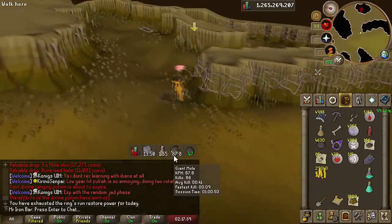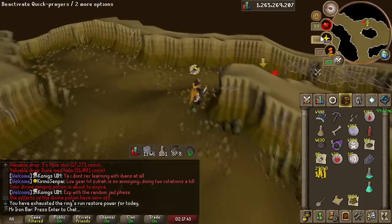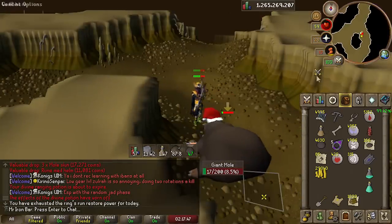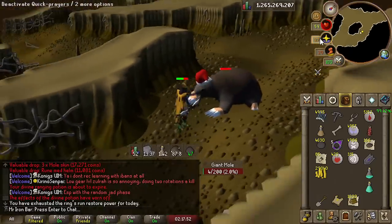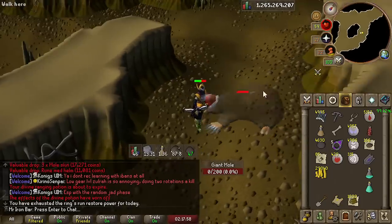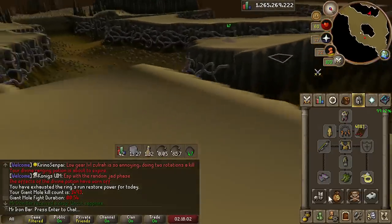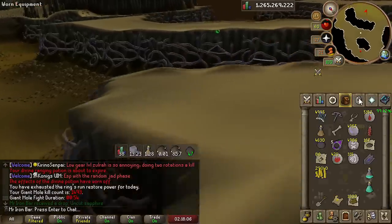We did an hour and it's 88 kills an hour. With this setup, that's actually crazy — quite a lot more than with Armadale. I think I was getting around 80 an hour, so that's like a 10% increase. Really nice. I didn't think it was going to be that big a difference, but I guess the extra accuracy on top of the max hit bonus is big.